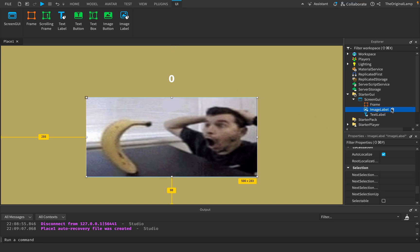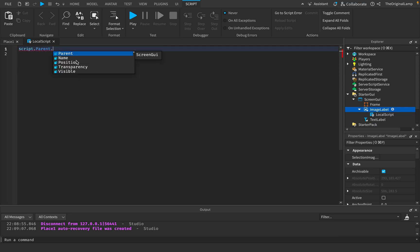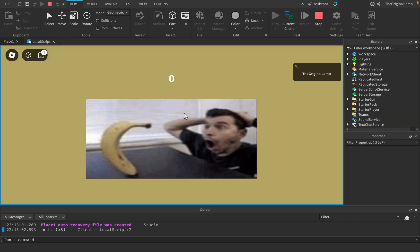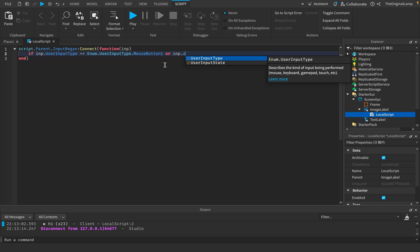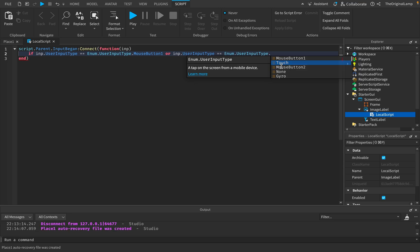Now all we need to do is detect whenever this image gets pressed. Let's add a LocalScript. We can use InputBegan, connect a function that gets the input — this will only run when the mouse is inside the image. Let me just print 'hi' to test it. Clicking inside prints 'hi'; clicking outside doesn't — great. We also need to make sure the input is an actual mouse press or mobile touch, since InputBegan works with any input. So we'll say: if input.UserInputType is equal to Enum.UserInputType.MouseButton1, or if input.UserInputType is equal to Enum.UserInputType.Touch.